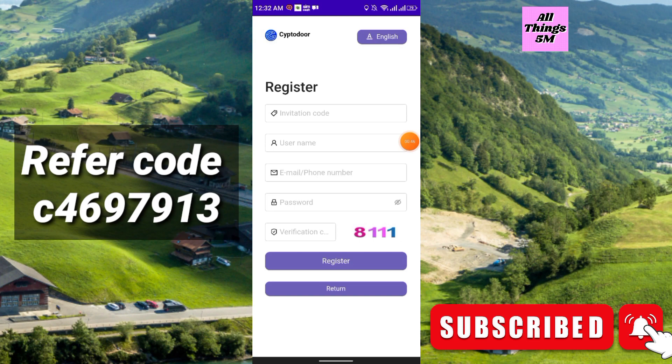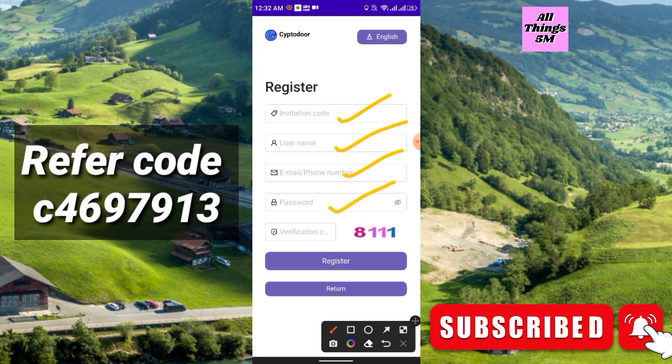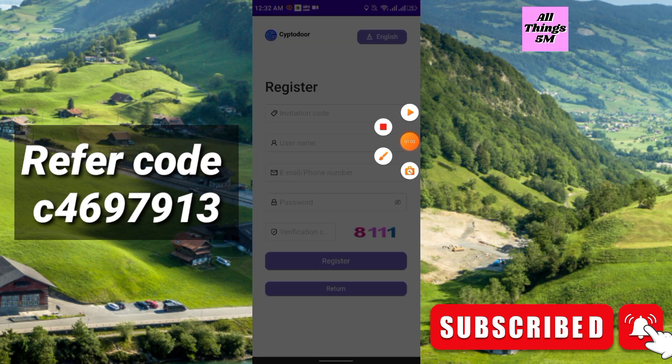Fill up all the information: invitation code, username, email or phone number — I recommend you use email. Then enter the password and enter the verification code. Just click register. The invitation code is in my description, on screen, and also in the Telegram group.